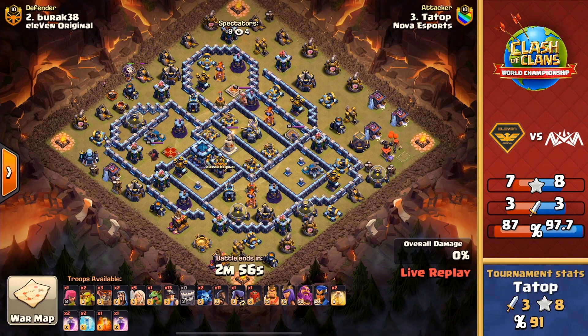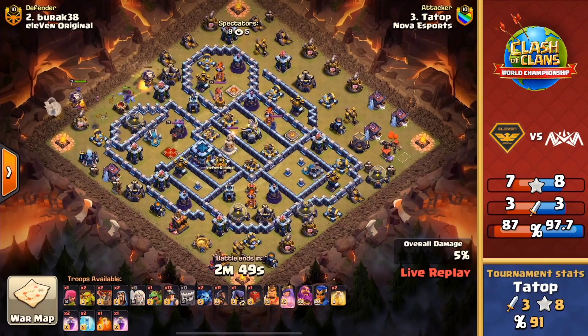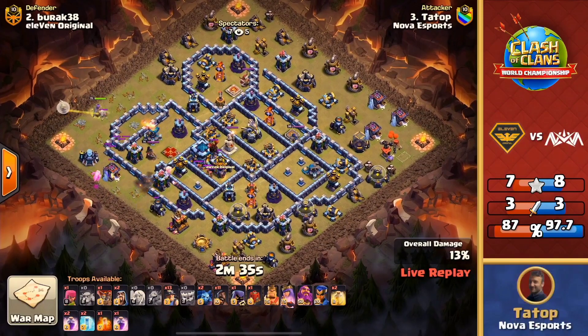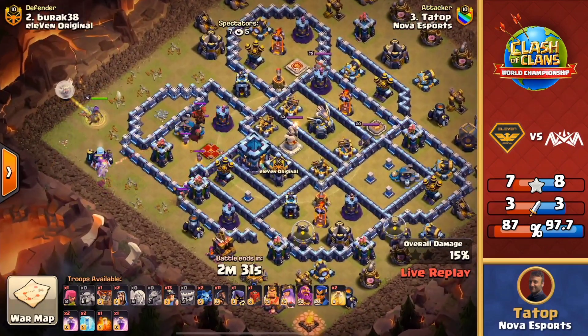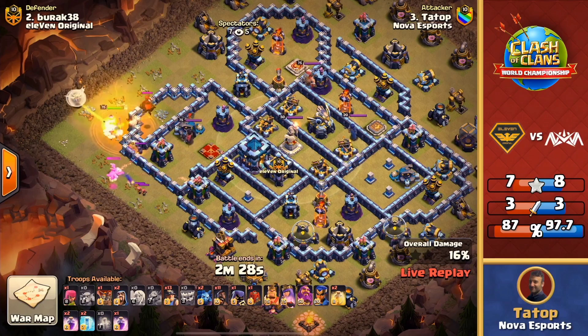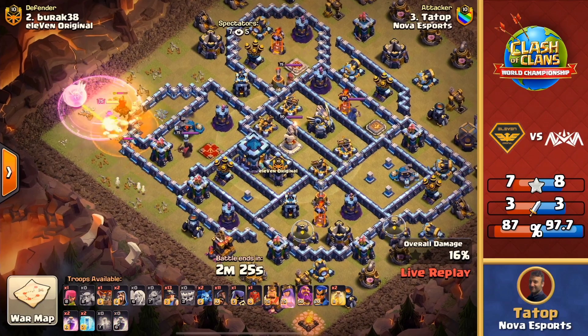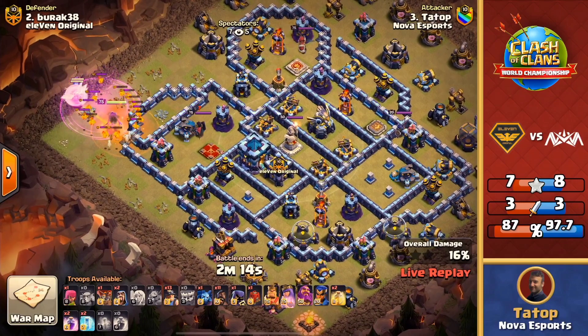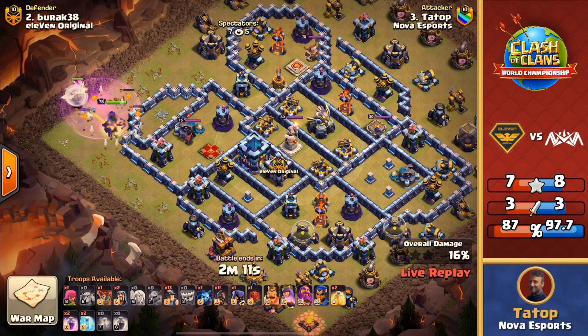Gonna have the balloon and yeti up top to take down this mortar. The queen is over at nine o'clock, healers dropped on the left side, and this yeti can help clear the archer tower. The queen is walking to the left — baby dragon helps set the funnel. The seeking air mine beautifully does not fly all the way across and won't hit those healers. The clan castle headhunters going directly for this queen — doesn't have any wall breakers, trying to get this queen to turn straight into the scatter. Those headhunters are going to slow her down, the scatter is firing away. The headhunter does finally fall — brings in a support minion to make sure the queen can get these pups down with minimal damage.